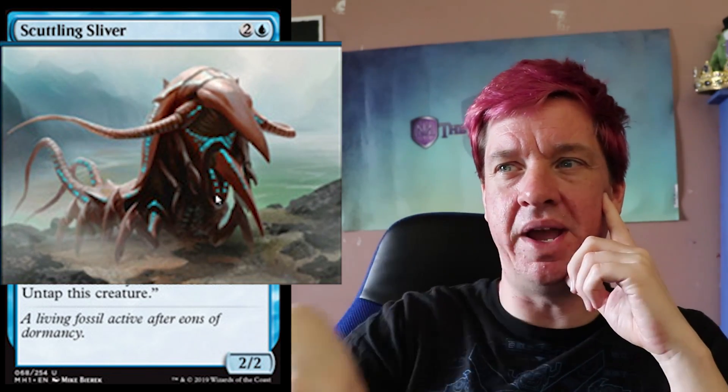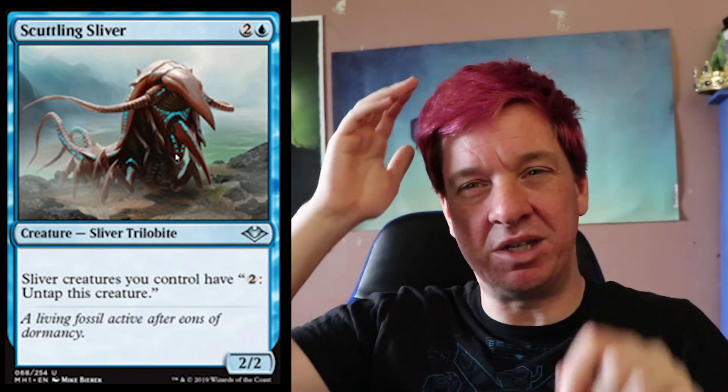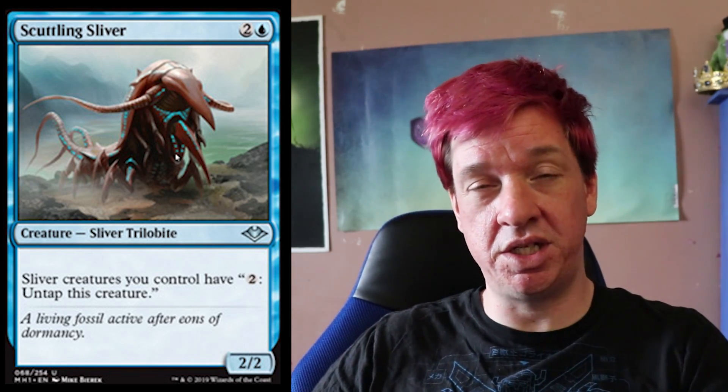After that, we've got Scuttling Sliver. It almost doesn't feel like a sliver when you look at the artwork, but it does have that front spike, beak, and nose — it gets a pass. It's a sliver trilobite. One blue, two colorless for a 2/2. Sliver creatures you control have: two, untap this creature. The flavor text reads: 'A living fossil active after aeons of dormancy.' It's a really old sliver that's half fossilized, awakening due to maybe some climate shift and sharing its hive mind ability. Interesting, though not one of the strongest slivers I've seen. We're only reviewing cards that have been spoiled with quality images.